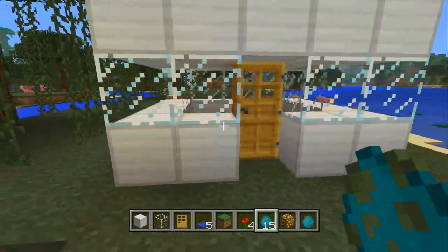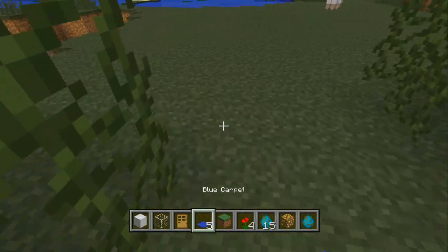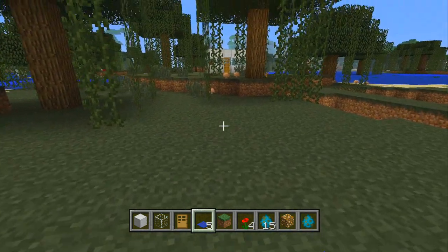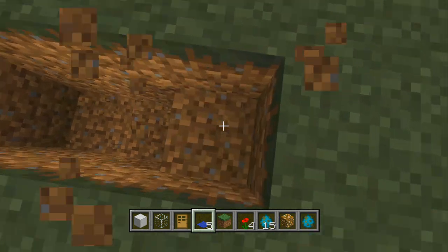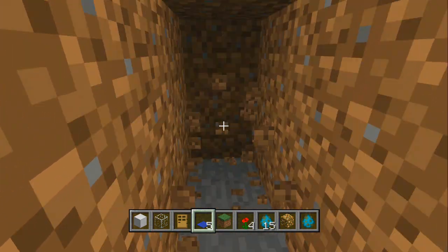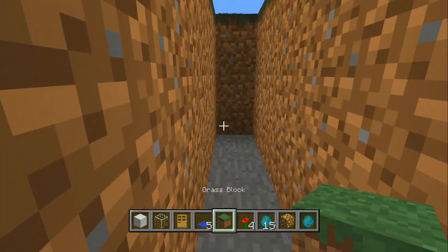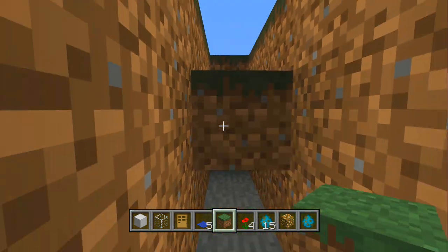You can implement that into a force field around your house. Normally when zombies walk on carpet, nothing really happens — they just walk right over it. However, if you do a little trick it's actually really awesome, and you can implement that cliff mechanic into this carpet glitch. What you do is dig three deep — you can do two deep if you want, or build it up.